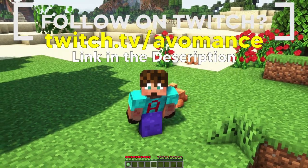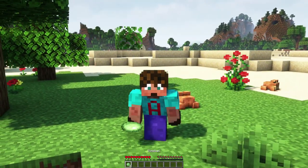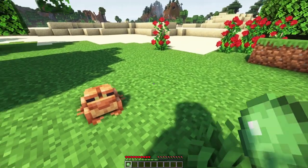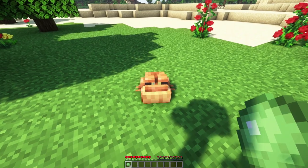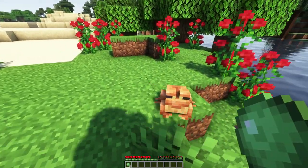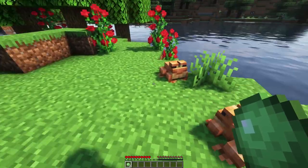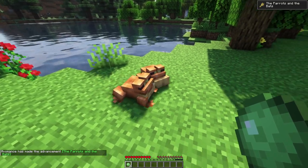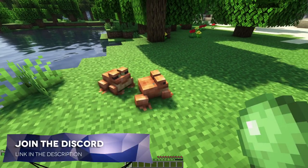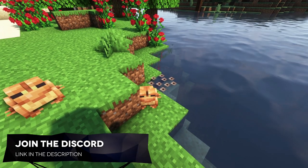You can breed frogs of any type with frogs of any other type in Minecraft. All you need is a slime ball. If I hold this slime ball, you can see the frogs get a little bit interested in me, and they breed a little bit like turtles. If I give that one a slime ball and that one a slime ball, they will come together and they will mate. However, they won't produce a baby — one of them has to walk off and find a little bit of water, and when it does, it will produce a little bit of frog spawn.